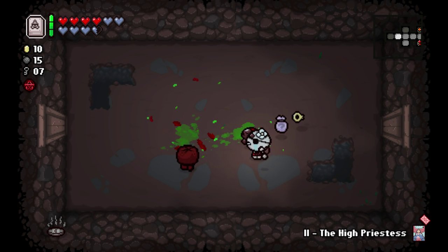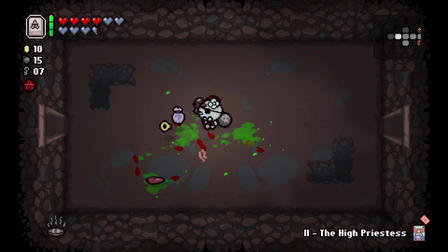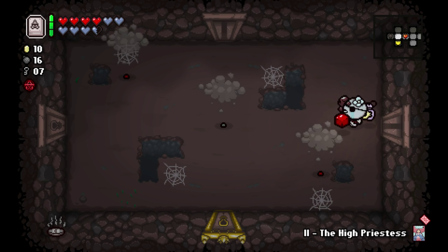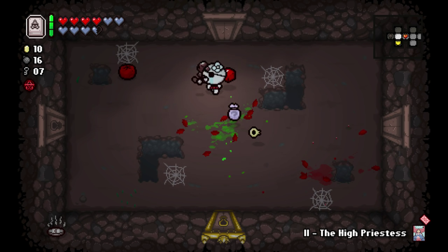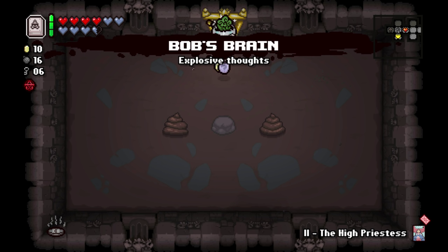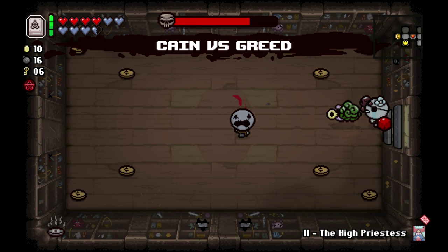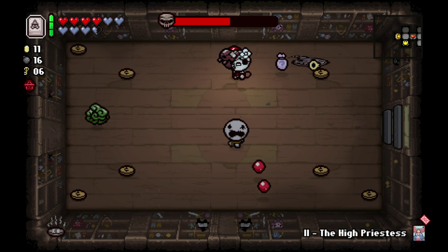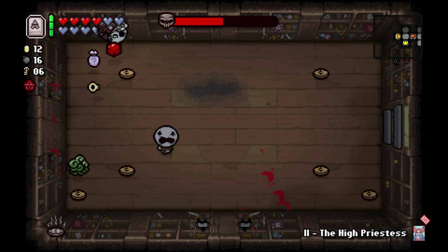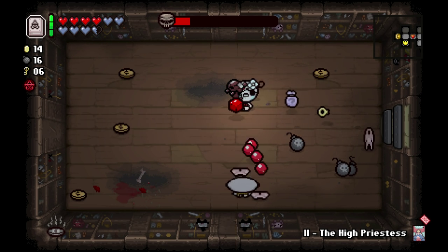Not really too interested in going for that room back there that had a bunch of consumables surrounded by spikes. Hopefully maybe we just get the ability to fly on this floor and then we can get it for free without having to waste our Book of Shadows charge. I realized that I said I don't want to waste our Book of Shadows charge and then I'm wasting it by not using it. Look, this is just gonna be trademark Northern Lion-ness. You gotta accept it, alright?